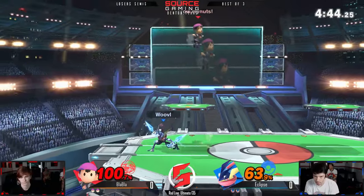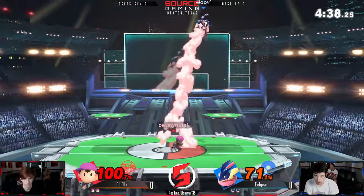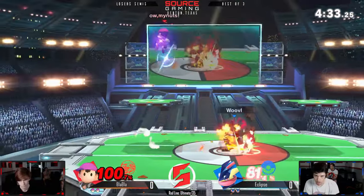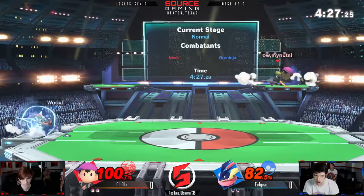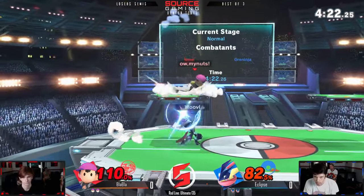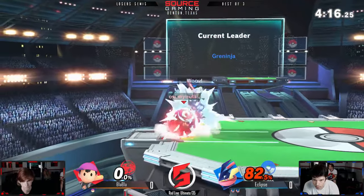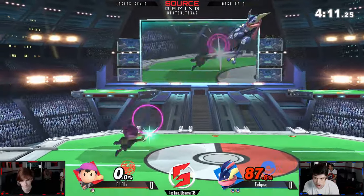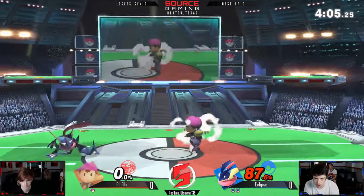Good punish — just falling down into up smash. That up smash covering the entire platform, great for catching Greninja. Blah Blah is actually not using PK thunder much; he really just wants to catch Eclipse with PK fires. Nice punish — waited for that air dodge, didn't even jump to bait it, just went in when he was coming. Now this is a game of how much damage Eclipse can rack up before he loses his stock.